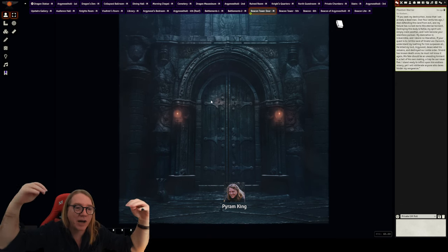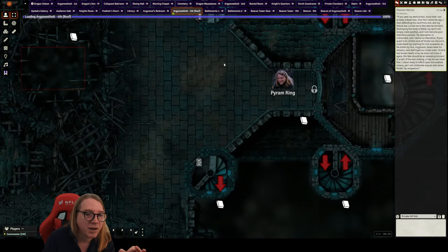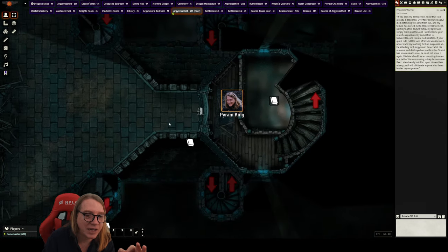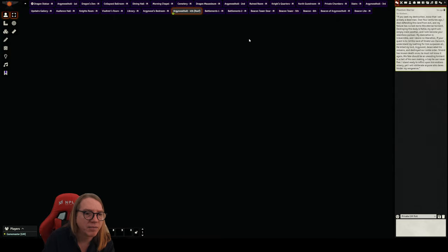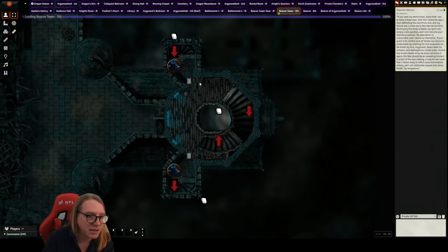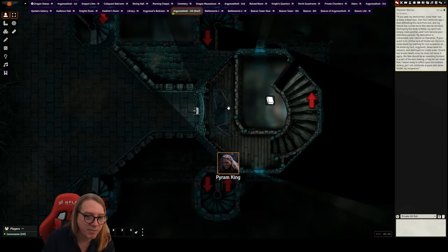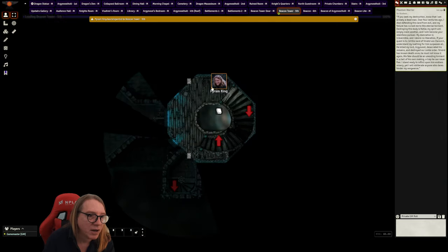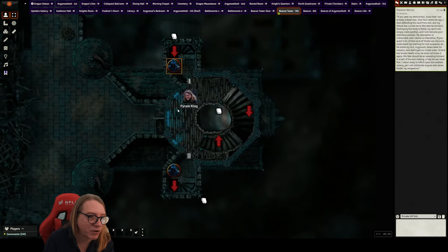Once inside the beacon tower landing, you go up to the next level. I send my player token up — and now he's up in the beacon tower at the top, where these phantom warriors are stationed firing down. This is the final destination: the Beacon of Argenvoss, where the Sunblade is protected and where, if the skull is returned and all conditions met, the beacon will finally light.